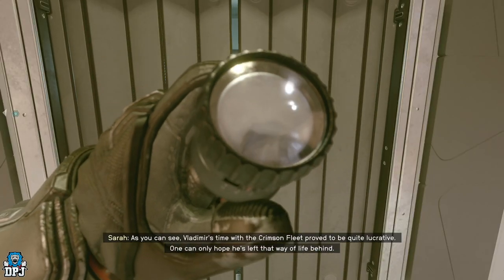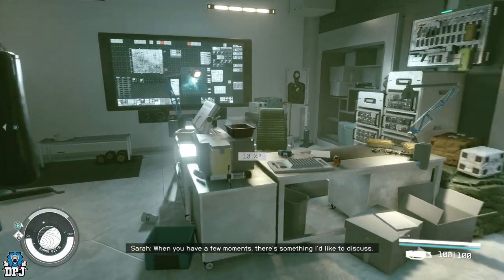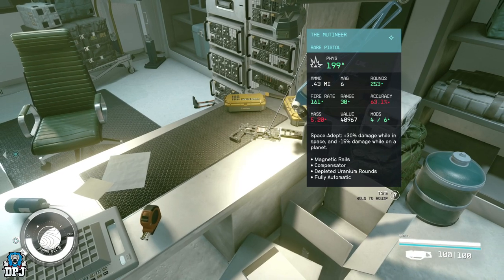Once you have unlocked it, you are in. This amazing rare pistol, the Mutineer, is ready for the taking — it's on his desk. Grab it and have fun with it.